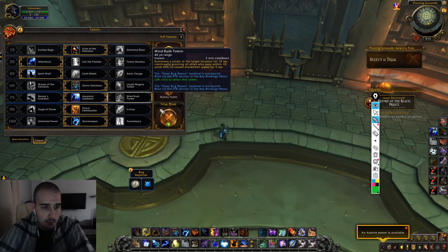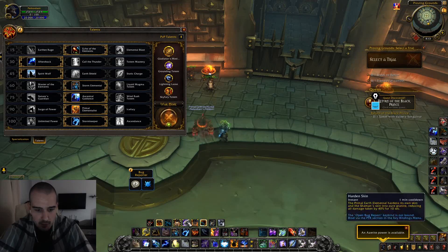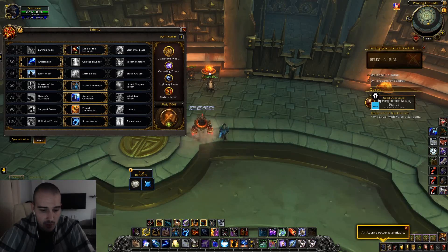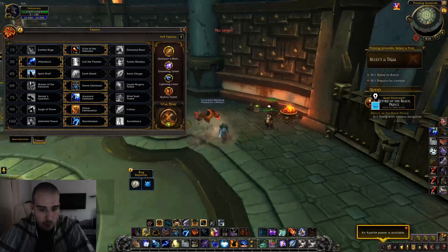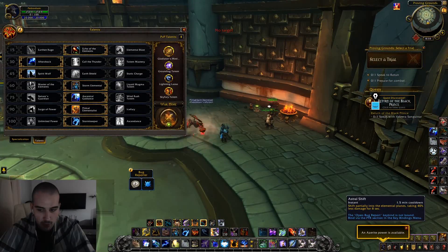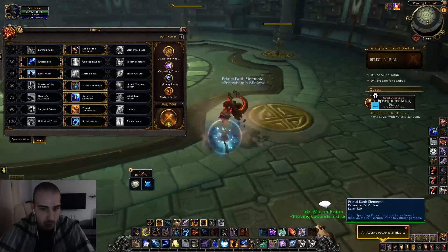On this row, you always want to run Primal Elementalist, as it does increase your AoE overall by a ton and is easy to manage. It also gives you a second defensive cooldown on your Earth Elemental called Harden Skin, which reduces all damage taken by 40% for 10 seconds. When that runs out, you can use your actual defensive Astral Shift — so effectively you have two defensive cooldowns.